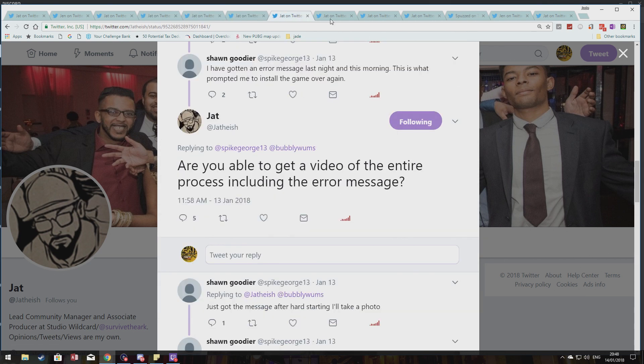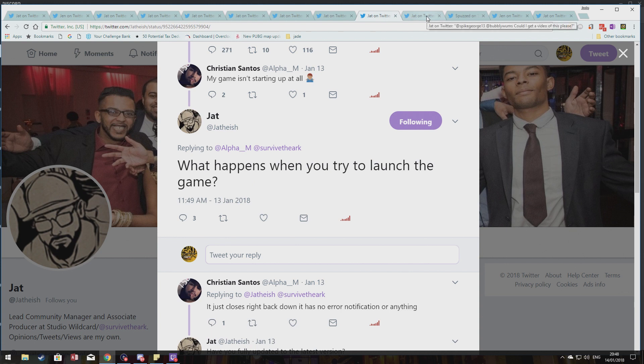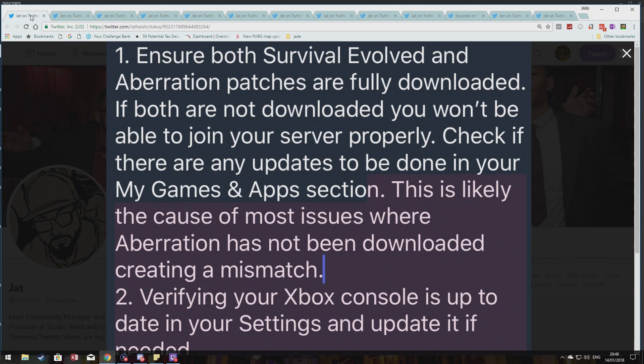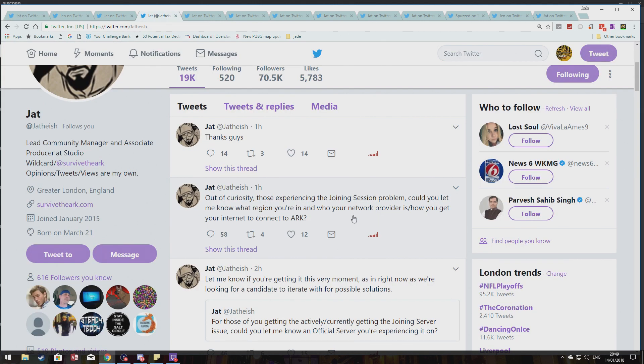Jat and Jen are replying quite a lot — definitely Jat is, from what I'm seeing on Twitter. But for fuck's sake, how hard is it just to get an update right for the servers rather than putting the wrong one out, if that's the problem? Jat is still trying to get to the bottom of it, still reaching out for information. Any fixes that made you able to get on your Xbox servers, go and let him know. It's affecting all servers — not just official servers, but rentable servers as well.